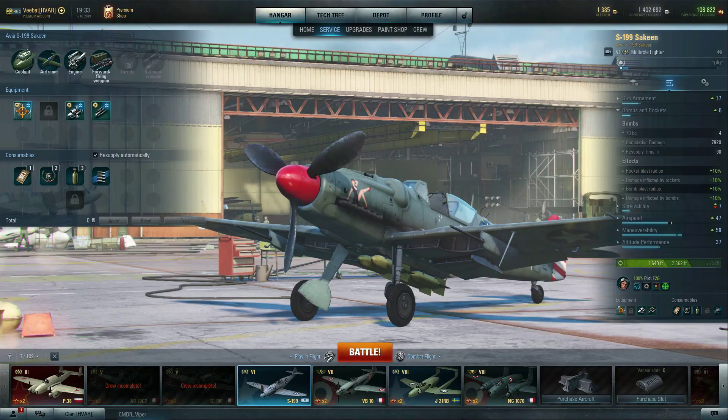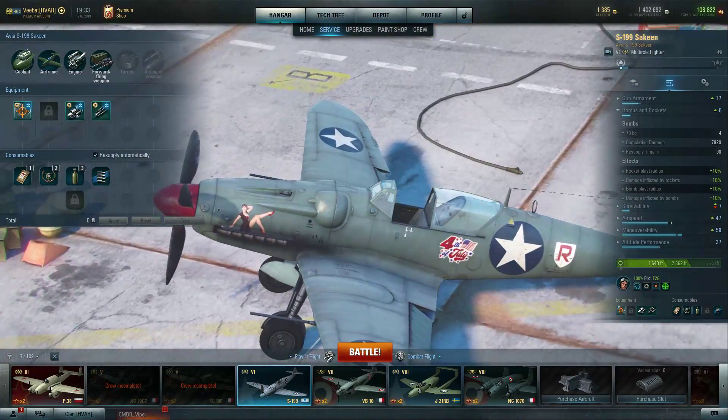The S-199 Sakin is one of the new European aircraft, and this was an Israeli aircraft — one of the many BF-109s that was proliferated after World War II to a multitude of different countries, just because there were so many stockpiled. The Mustang was used all the way up until the 90s down in South America as a patrol aircraft.